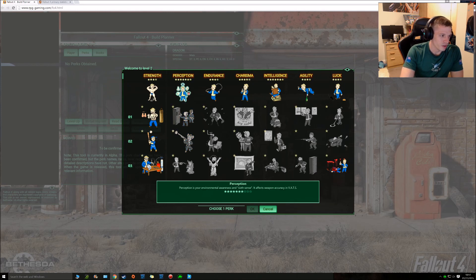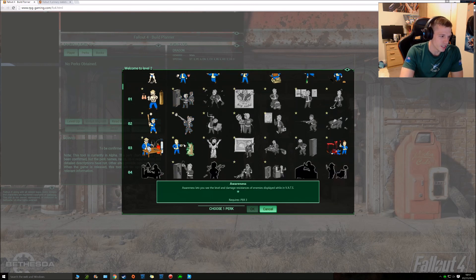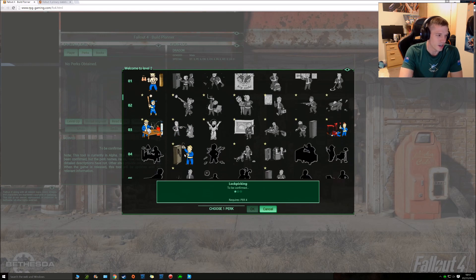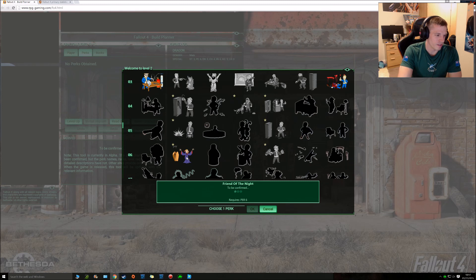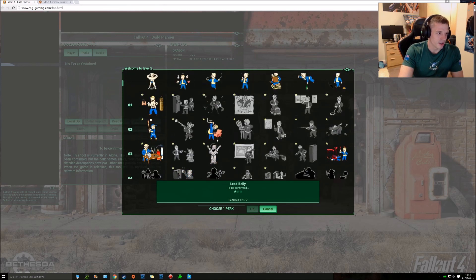Perception — I've got that all the way to 6. This is all about shooting, pickpocketing, quite important. Obviously for your rifles, Awareness — at least the level of damage resistant enemies display whilst in VATS, very important for a bit of strategy. Lockpicking — very, very handy. Demolition, obviously you'd be better with the explosives, and Friend of the Night — I think that's being able to see better during the dark, I think it'd be quite good.